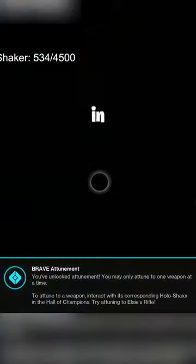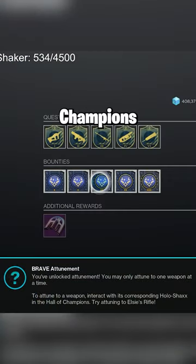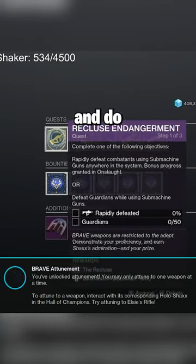The Nostalgic Hand Cannon Midnight Coop is back, and here's what you need to know. This weapon is obtained from drops in Onslaught, or you can go to the Hall of Champions and visit the vendor right next to Shaxx and do the quest.